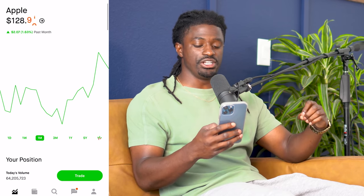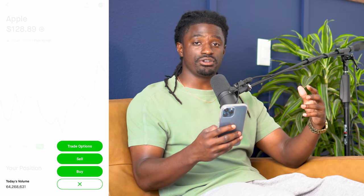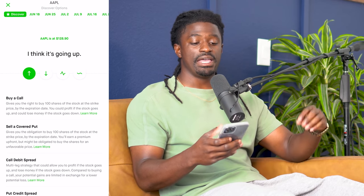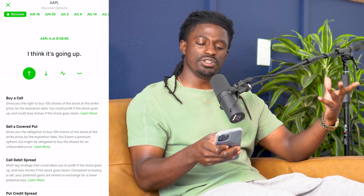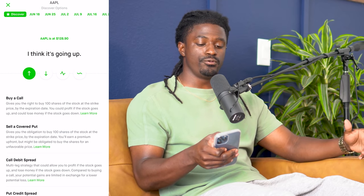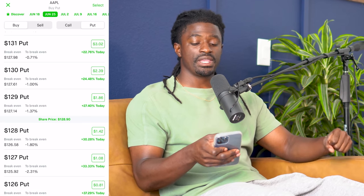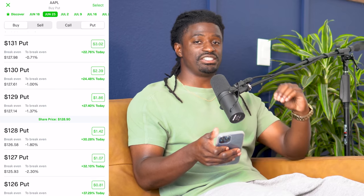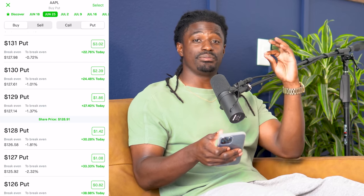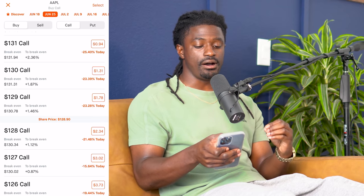To do this strategy, we want to click 'Trade Options.' If you don't have that button you may need to go into your Robinhood settings and enable options trading. We want to go out about a week — since we're already closing in on June 18th, it's June 17th — so we'll click on next Friday, June 25th. What we're going to be doing in this strategy is called the long put condor spread, so we're going to be doing four put strategies on Apple.